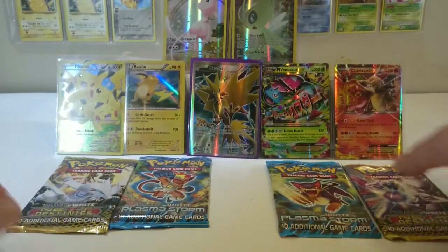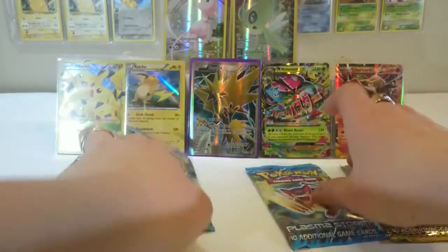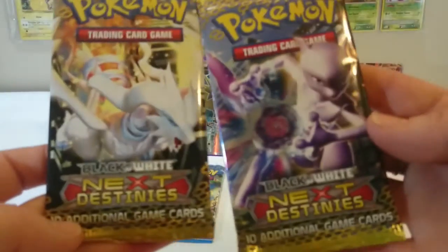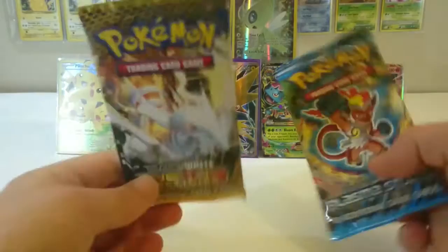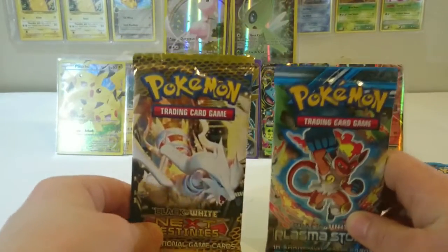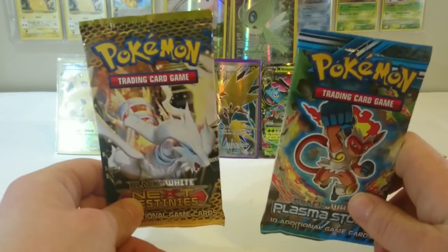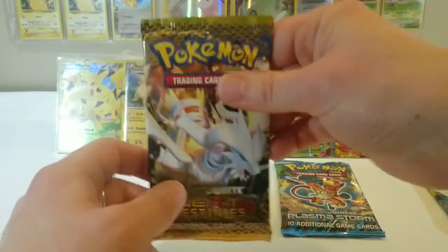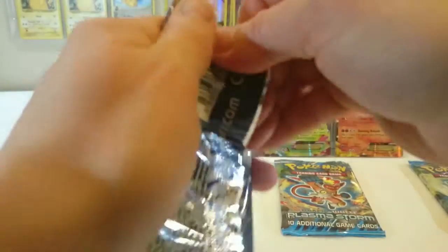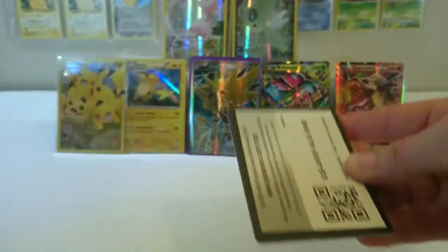Now on to the packs. In the packs we got two Plasma Storm and two from Next Destinies — both black and white packs. So we're going to start with these two which came from the starter pack with Venusaur, Blastoise, and Charizard. We're going to start with Next Destinies and we'll see what kind of goodies we get out of this one. I think this is my first time opening up these packs as well.